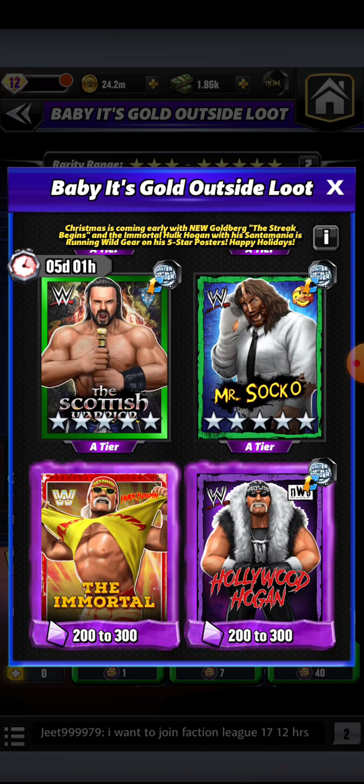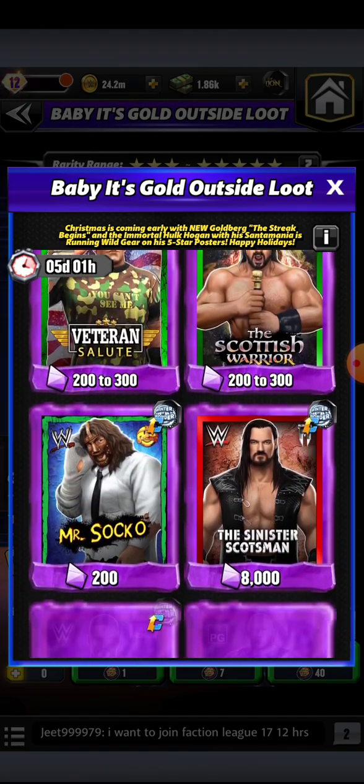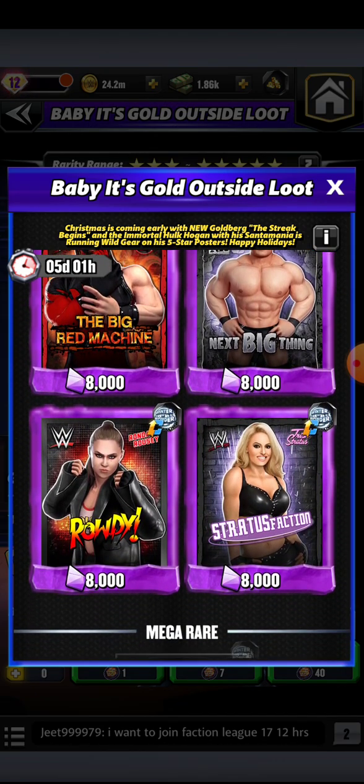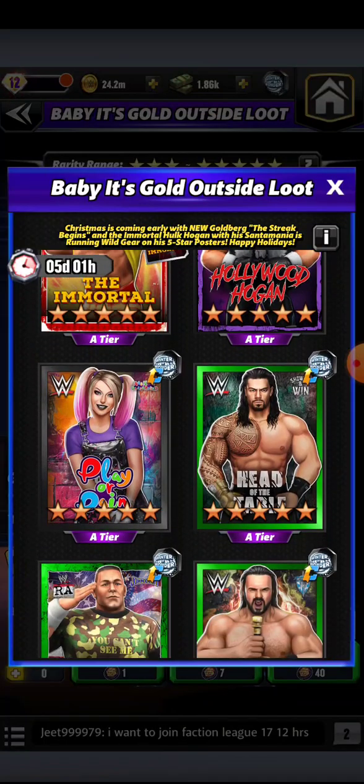When you look at this loot banner, unless you're a fan of Drew — my Drew is five-star gold, has the Honky Tonk Man played on him — he's still a fun unit. He cycles like crazy, he can hit pretty hard with Takedown on him. But look at everything else that comes with it. Look at all these shards. You're more than likely, when you get a feature pull, you might get 200 Mr. Socko shards. You're more than likely going to get 8,000 Braun Breaker or PG Lesnar shards or Next Big Thing shards. You might be pulling some Stratisfaction shards. That's what you're looking at. Be realistic. Goldberg and Hogan are the prizes here.